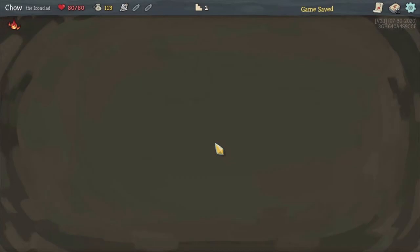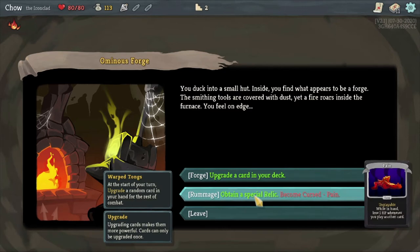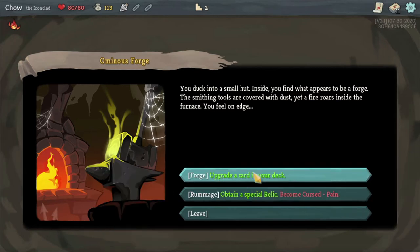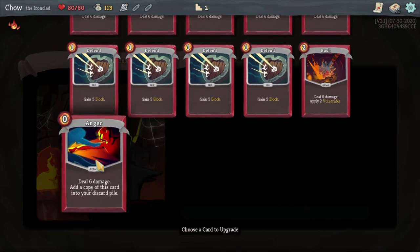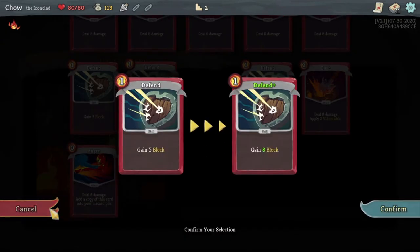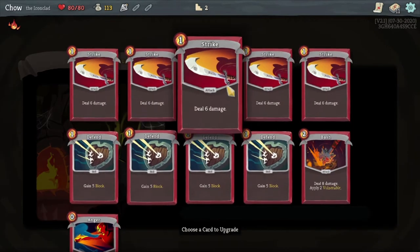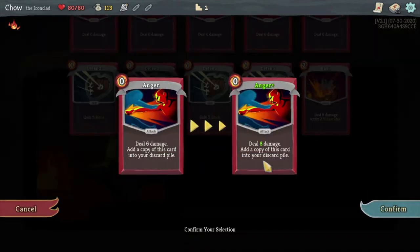Let's take a look here. You duck into a small hut - inside you find what appears to be a forge. The smithing tools are covered with dust, yet a fire roars inside the furnace. You feel on edge. Options: upgrade a card, obtain a special relic and become cursed. Why do that when I can just upgrade a card? Deal 8 damage - okay. That's just more block. 10 damage and 3 vulnerability - let's go with this one, making it even better.